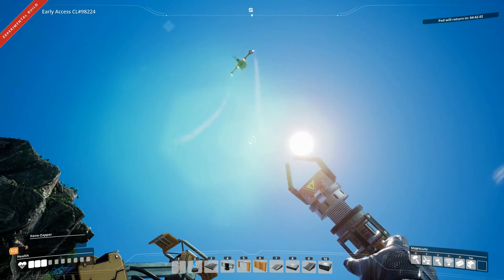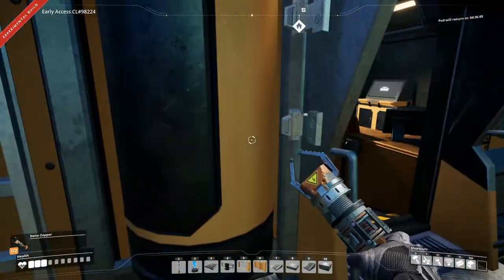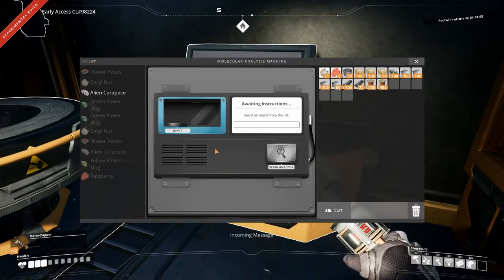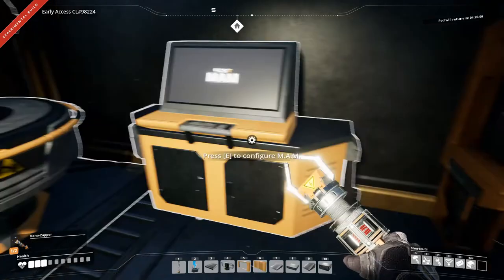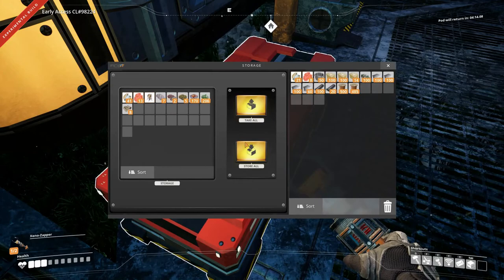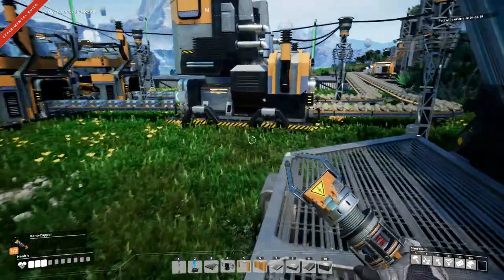We'll try and get as many done as possible. We've done the paleberry research. We need 10 alien carapaces - I don't think we have that. No, we only have seven, so that'll have to wait a little bit. We don't have anything to research right now, that's fine.